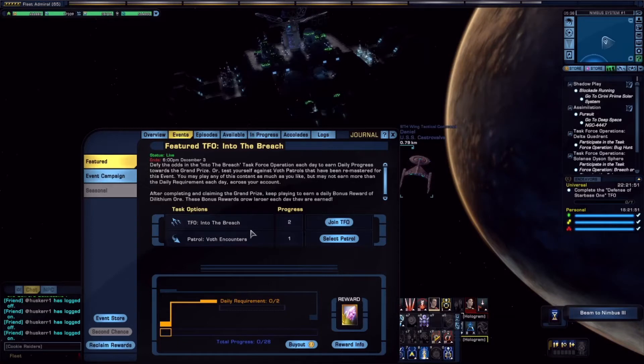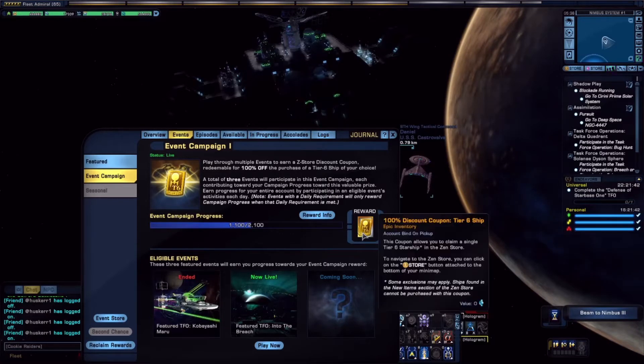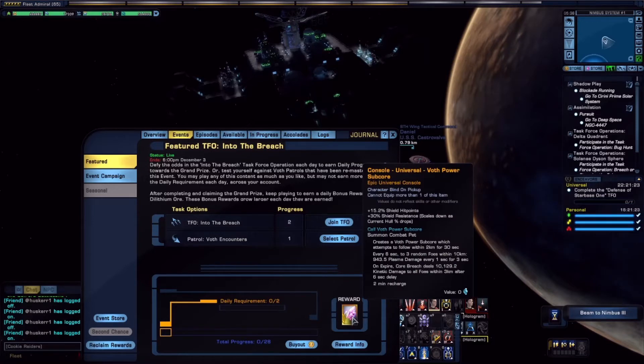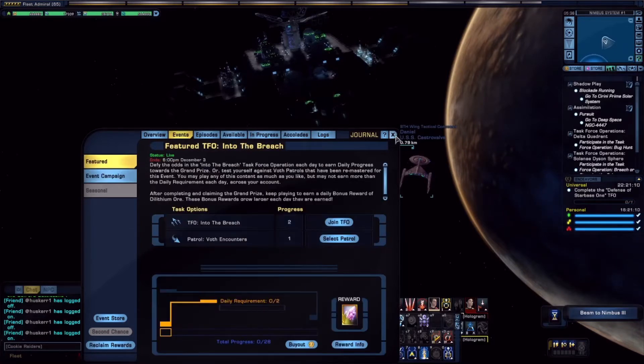While taking part in the event you can also gain Progress tokens toward a tier 6 discount coupon, which is another prize I'm planning to get. That's another reason I'm getting involved in this event: one, I want to get the Power Sub Core, and two, I want progress toward the token. After all, I am a sucker for freebies — and I think we all are at times.